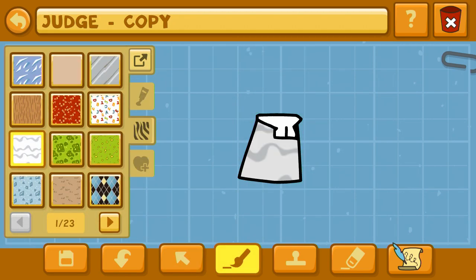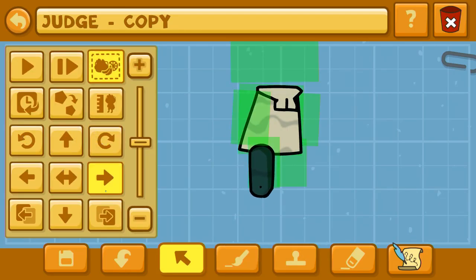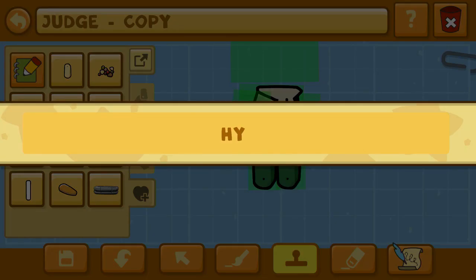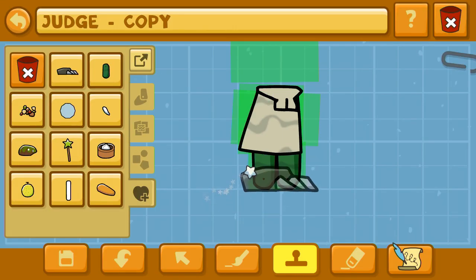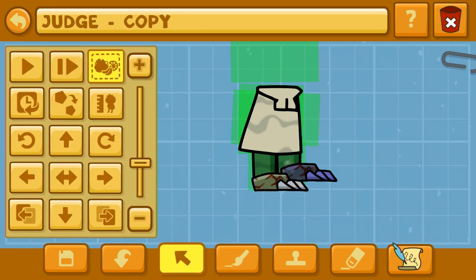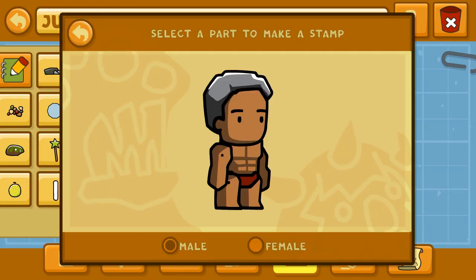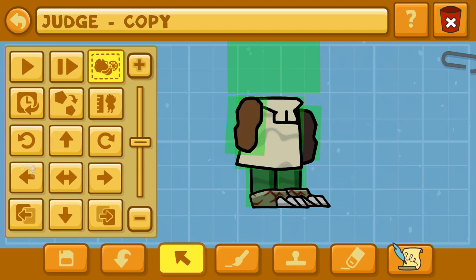Here in what I call the texture library — it's just that first page — there's this kind of wavy little pattern. We can put that on our source object's torso piece, which was a judge. The source object, if you're new to Scribblenauts Unlimited, is often not exactly what our character is. Like, if your character is a boy or a monster, you don't always just use boy or monster. In our case, a judge — we're not intending Artie to be a judge or anything like that.